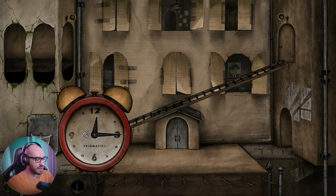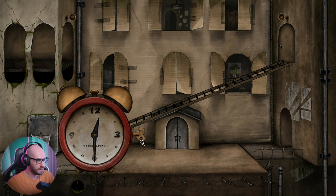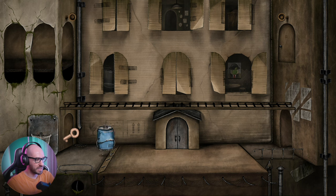We gotta set the clock here properly. Let me activate the time of day, put this on, turn it. The time should be... am I just going to turn this until it's going to ring? Yes — oh there we go! I got it. All you had to do is just turn it until it went off. And now that we got the key, we can actually make our way inside here.